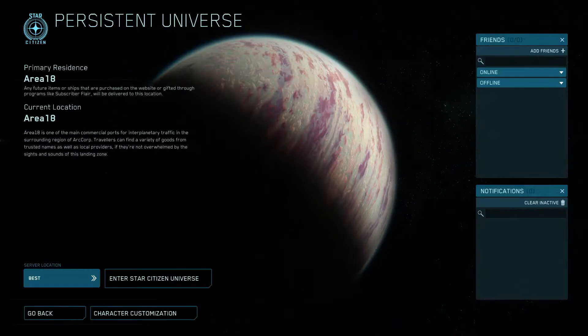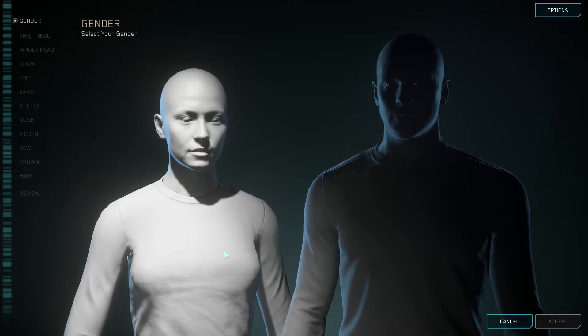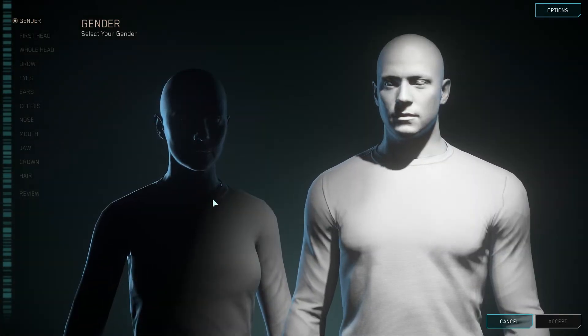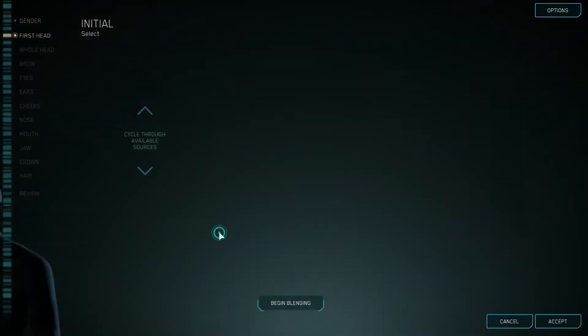When you click into Persistent Universe, it'll bring you to a screen where you set your primary residence and do your character customization. Since I've already done mine, I'll walk through it. You come here, click on character customization, and you can choose your base body type — starting from a template for either the male or female variant.